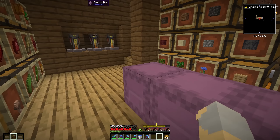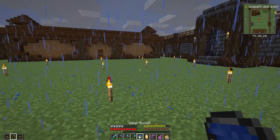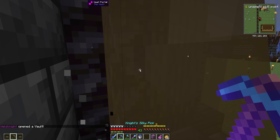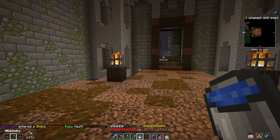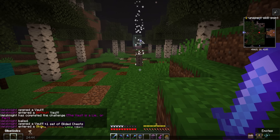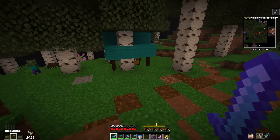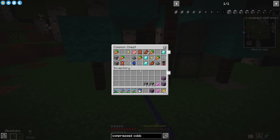I think that's pretty much it for that vault. Let me get reorganized and we'll do the third vault. We are all organized again — time for the third and final vault of the episode. I remembered to bring blocks this time. What do we got? Gilded, weakened, and easy. Gilded makes gilded chests more common, weakness makes me a little bit weak, but it's easy.